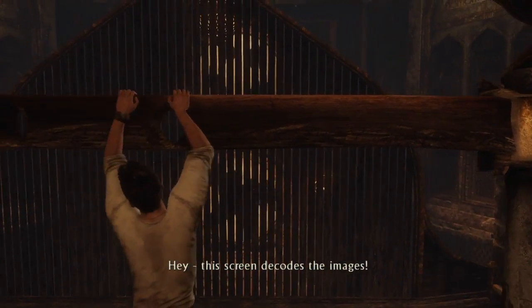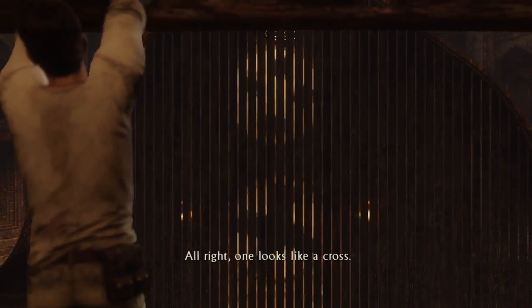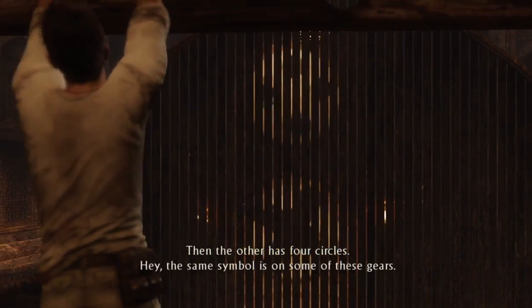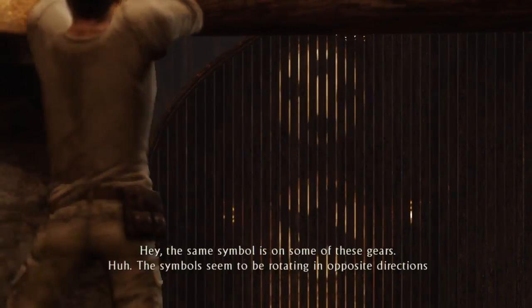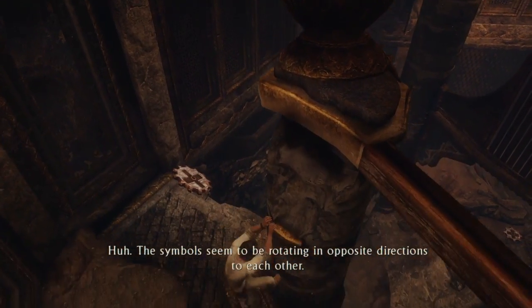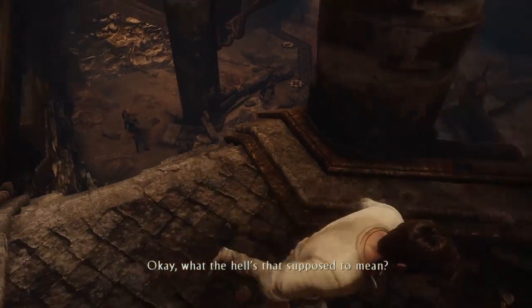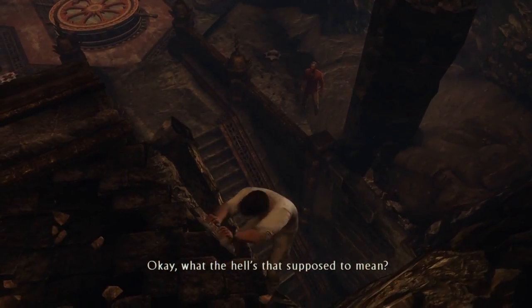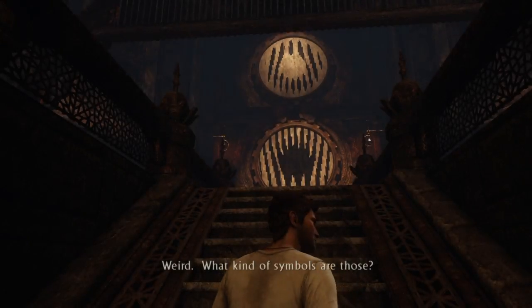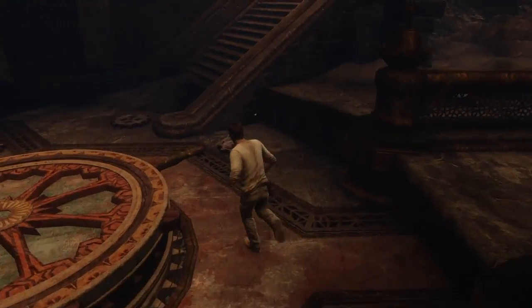Hey, this screen decodes the images. What can you see? One looks like a cross, then the other has four circles. The same symbols are on some of these gears. Symbols seem to be rotating in opposite directions to each other. What the hell's that supposed to mean? That means I died. Did he really just send land that way? I gotta restart this whole mission again.